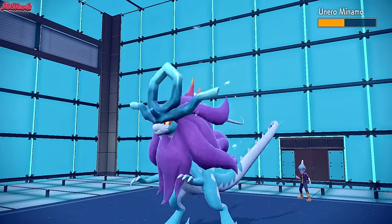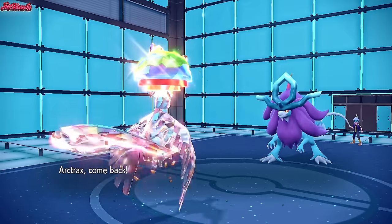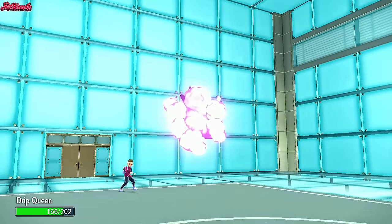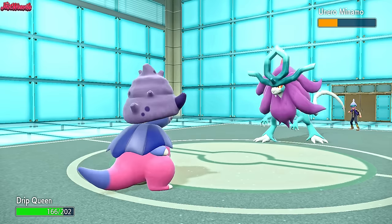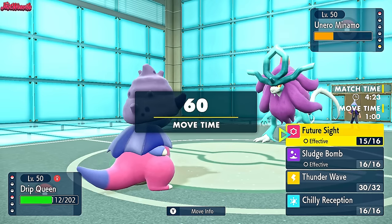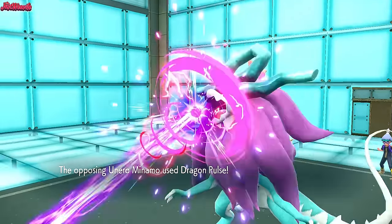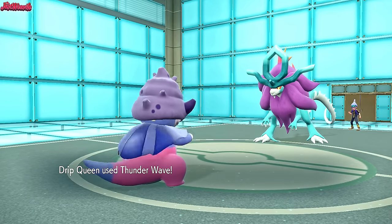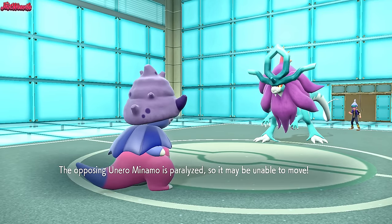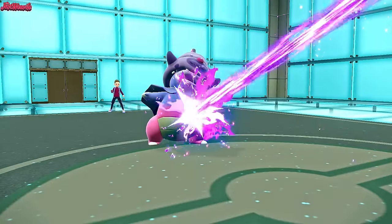Walking Wake comes in and gets some Stealth Rock chip. We go into Slowking and paralyze it — then Articuno can finish the game off. I really thought we'd lost it at Leafeon, but that Para-hax came in clutch. They go for Hydro Steam — no sun, so it's not too much damage. We go for Thunder Wave — they go for Dragon Pulse. Thunder Wave comes through! Articuno can now outspeed and KO with Freeze Dry. I'll go for Chill Reception just in case.